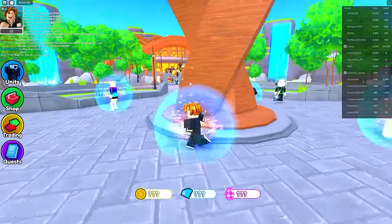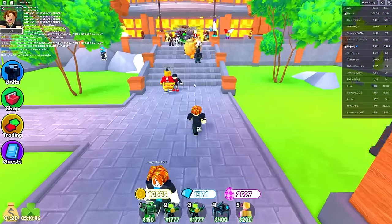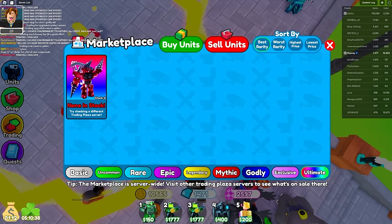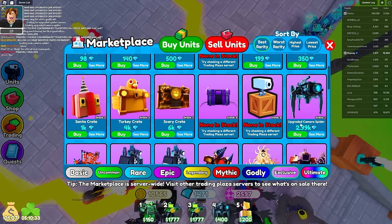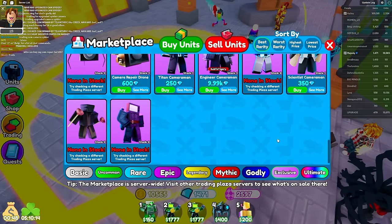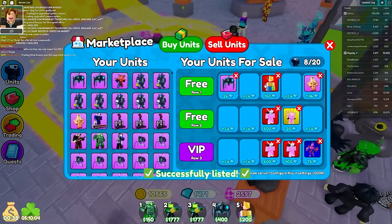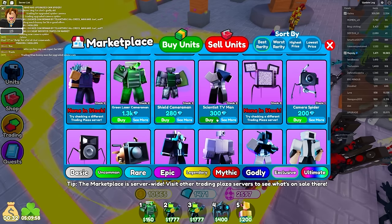The trading plaza looks different now — okay, the marketplace is that way. Let's go to the marketplace and find all these new troops. There are no ultimates in stock right now. I really want to get an ultimate troop — if you guys know where I can get one, let me know. This thing costs 2,000 gems — I could literally make so much gems right now. 2,000 gems is like 2,000 Robux.